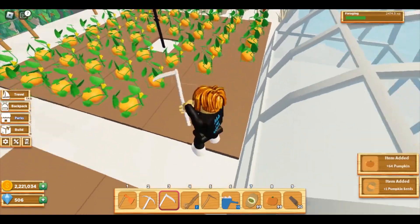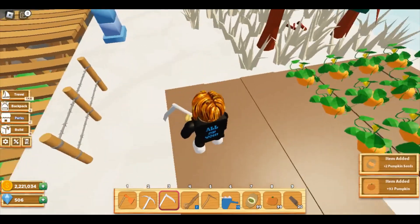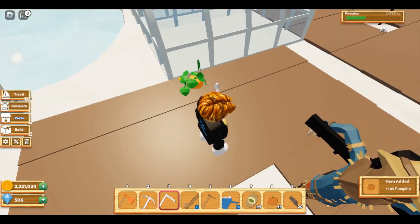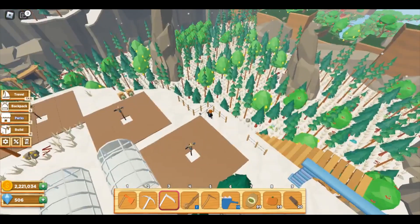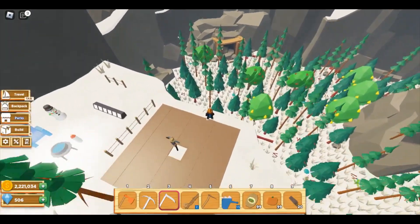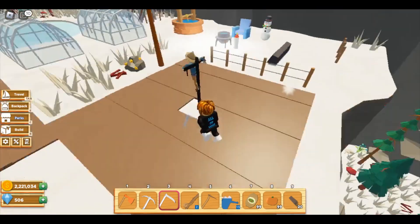Once I get done with the trees I'll start saving money for the next region. After the tropics, the next region to open is the mines. To open the mine you basically have to create dynamite. To get dynamite you need to get to the tropics first because you need seashells - and maple syrup - so you're going to have to be a level eight forager.